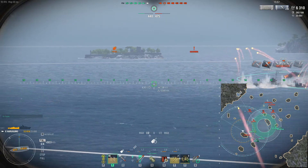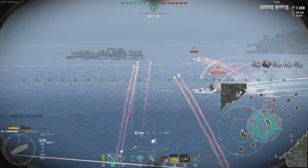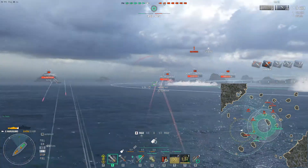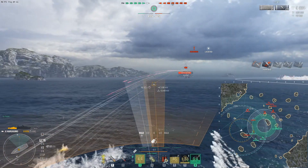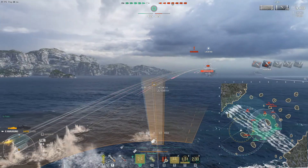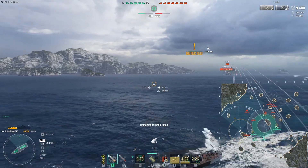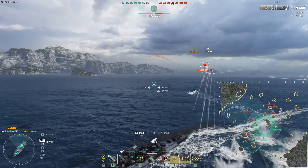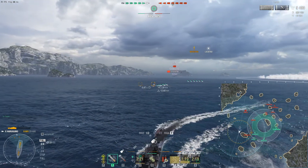Look at the reload — 2.0 with the commander build. We're using that perk at the bottom: commander's skill is basically minus 10% on the gun reload, which is pretty incredible. Summers smokes up, but we catch the attention of the Austin. We fire preemptive torpedoes to see if he goes into them. He seems to be trending towards us, but he's showing broadside to a lot of our ships, especially Montana to the south. He's going to turn away — and there he is, he gets slapped right there, exactly.